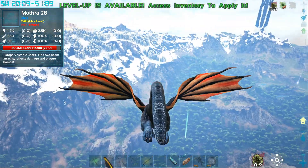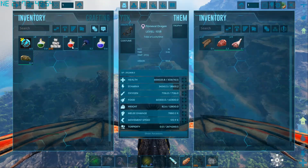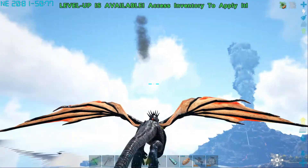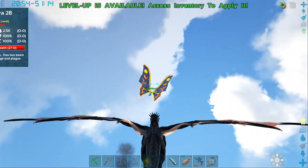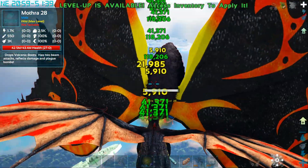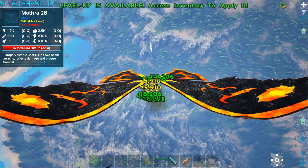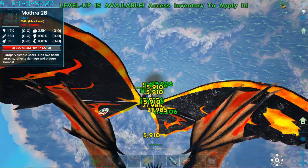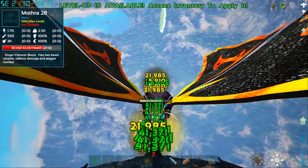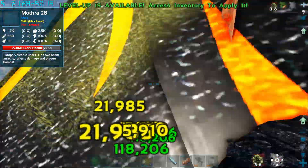Hold on, I'm checking my health bar. Mothra, where you go? Where you go, silly moth? There you are. Don't heal, what are you doing? Excuse me, what do you think this is? So I'm having a look at Mothra's description - it says it drops volcanic boots, has two beam attacks, and reflects damage and plague bombs. So I think the damage I take is what I'm giving, or at least some of it.